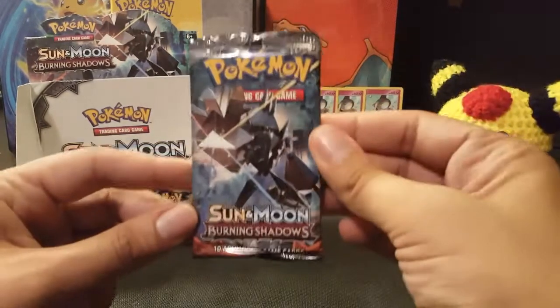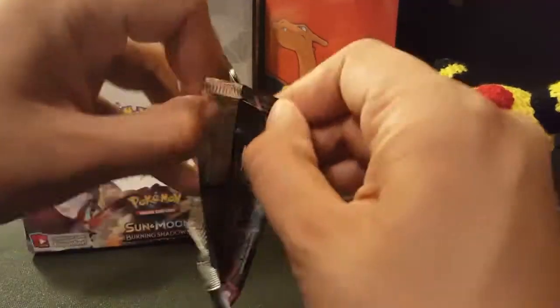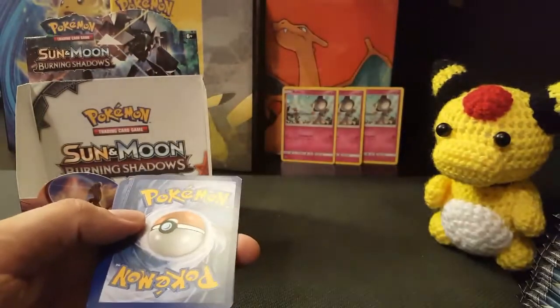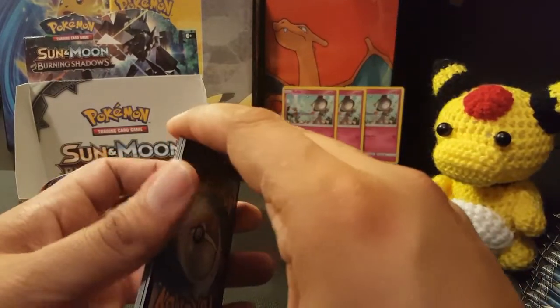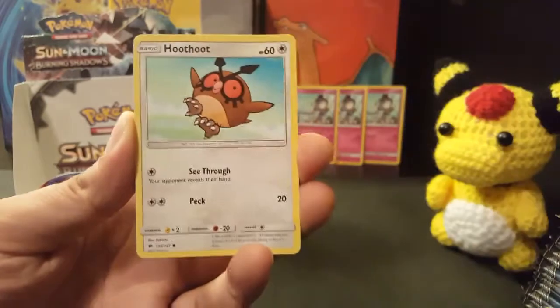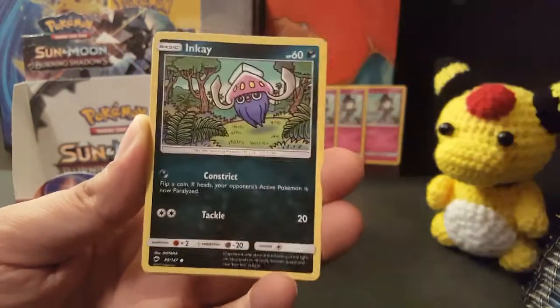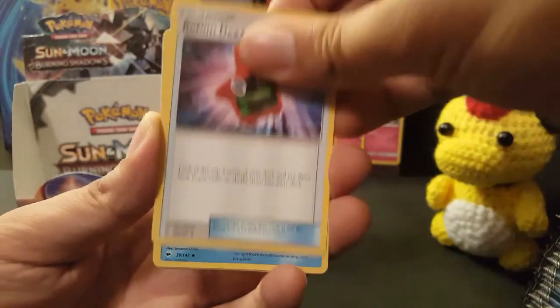There weren't any particular patterns in the first half of this video that I could follow, so it seems like Nintendo listened to the people. Because there were a lot of concerns when Sun and Moon base set came out — every box was mapped, and that just wasn't a good time. Anyway, here we go. The first half, if you haven't watched it, I recommend you take a gander. There were some pretty good pulls, so hopefully the luck can continue.